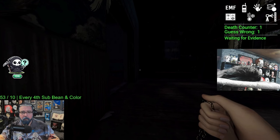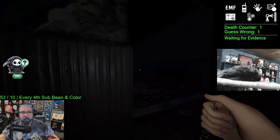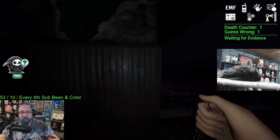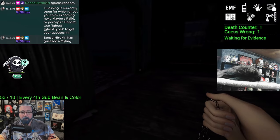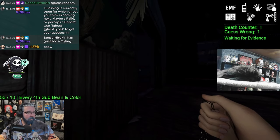Okay so ghost is either going to be wraith, phantom, or banshee. Because it teleported to us — well, it either walked to us in the beginning or it teleported to us. Because it's not here anymore.